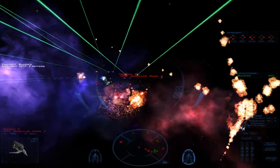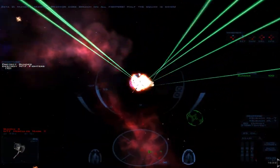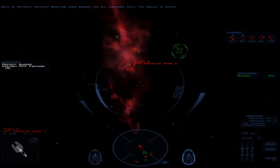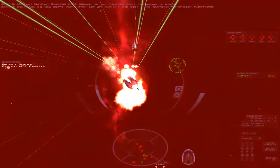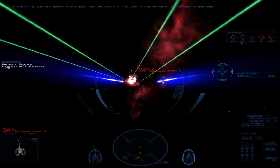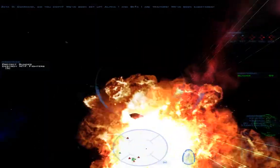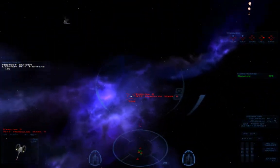Yep, they're baddies now. Mayday! Mayday! Reactor core breach on all fighters! Half the squad is down! You need to just flash these guys in command — do you copy? We've been set up! Alpha-1 and Beta-1 are traitors! We've been sabotaged! They don't need to give me this much of a free shot, but I'm gonna take what I can, viewers — you better believe that.